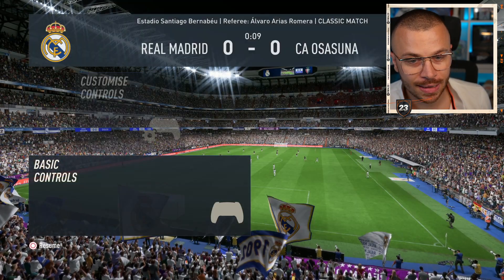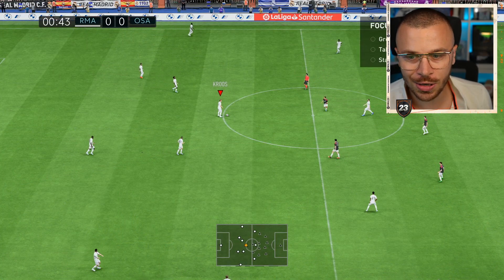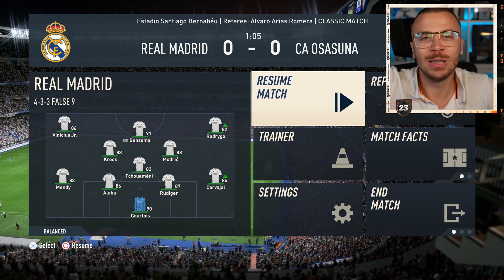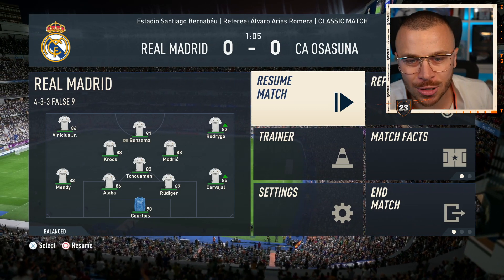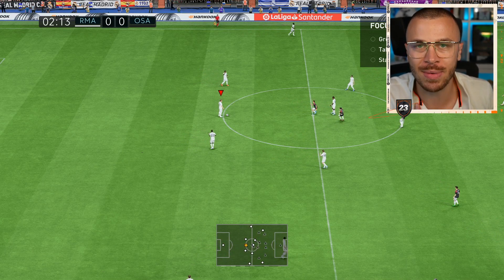Let me show you the difference — bang! Told you, it's much easier to create goal-scoring chances, to pass the ball, to deliver crosses, through balls, lob passes, and to defend properly by using the Co-op camera with custom settings.